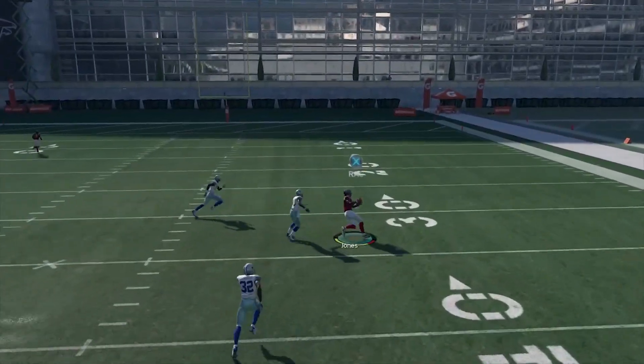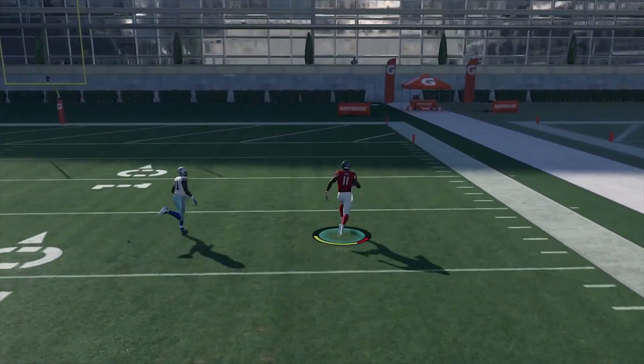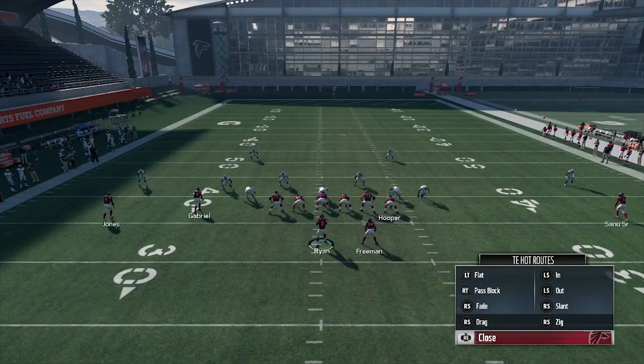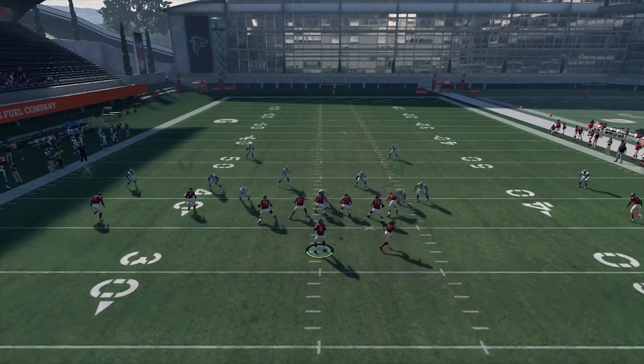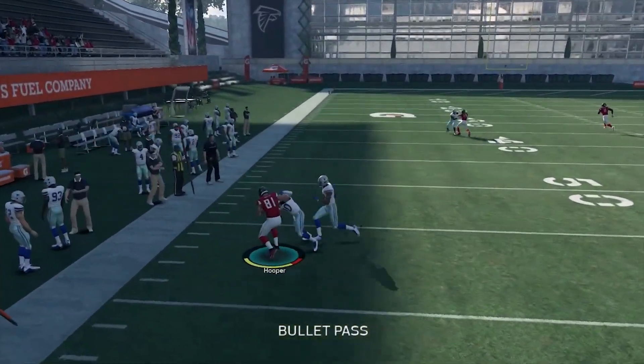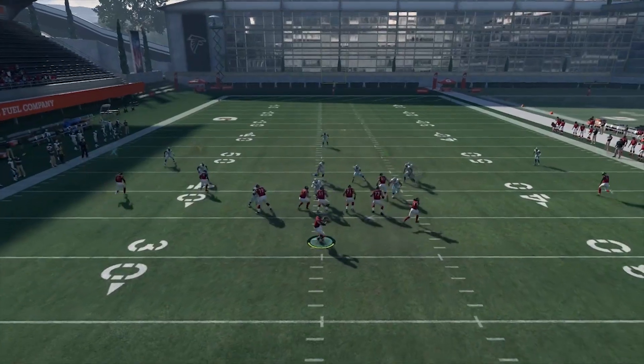Once again, this time switch to man — you can lob it to Julio Jones. It scorches his man on the outside for a big play for your offense. What makes this play is the quick reads on the right, quick read to the tight end, and then the deep reads to the streak or the post.